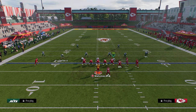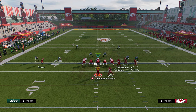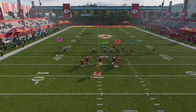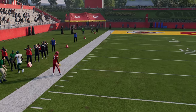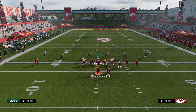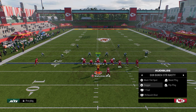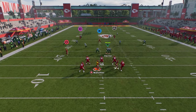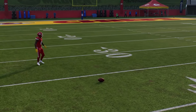Another thing you can do with Dagger — it's a little advanced — against cover two, audible to Dagger and use that slot cross. What's good about this slot cross is it also gets across the field quickly. Watch the deep half — he kind of turns inside. There is a window you could potentially hit that fade. I think you can hit this fade with the tight end post combo because the tight end post is going to pull the safety a little better.